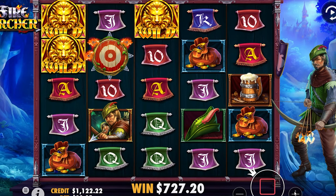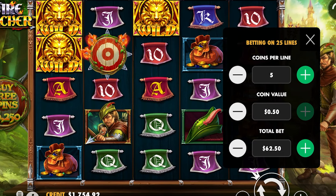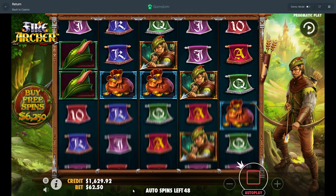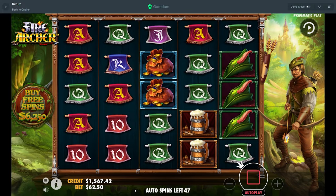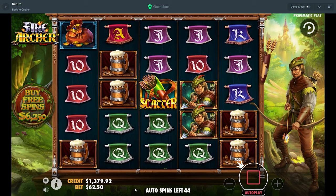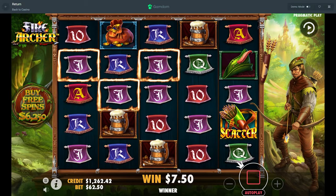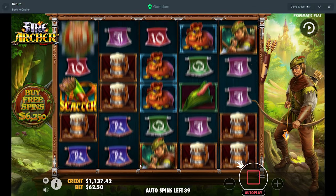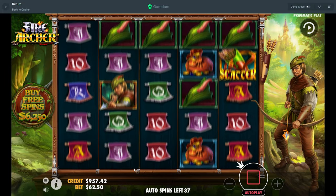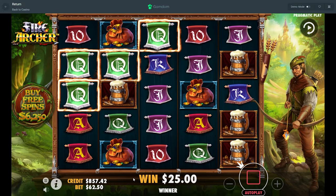Alright we're gonna rock some pretty big spins here and see if maybe we can hit a wild line on a bigger bet — we'll go 62s. We're gonna quick spin these just so we can watch the base game. If we bonus that would be obviously awesome, but if we can land that target it could definitely have some potential. The first 15 spins are absolutely trash.